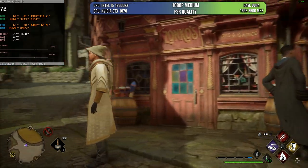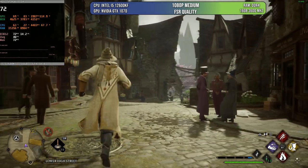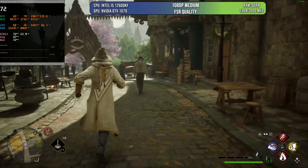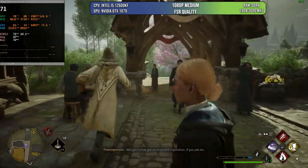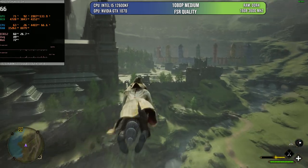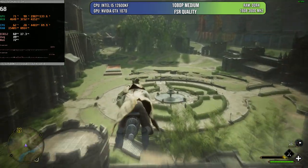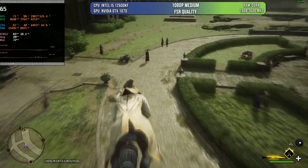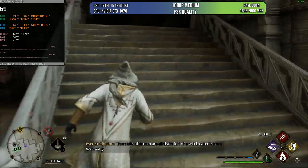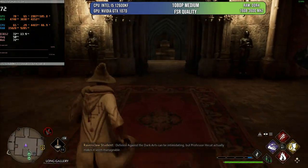Another game I regularly test is Hogwarts Legacy. As you can see, the game runs at 1080p medium quality with FSR — much better than playing on a PlayStation 4. Performance sits around 65–70 fps and I don't think it ever dropped under 60. Even in open flying areas you can enjoy 60 fps and a very smooth experience, as you can see from the frame time and frame rate lines. There are only minor stutters when loading assets. It's another great experience from a seven-year-old card.